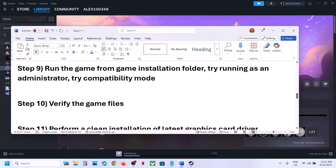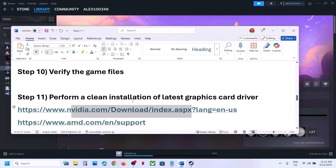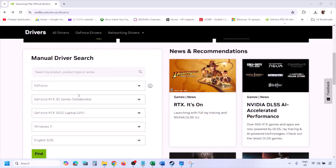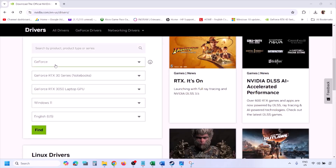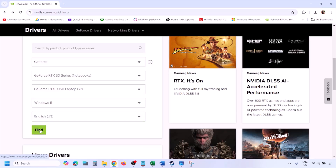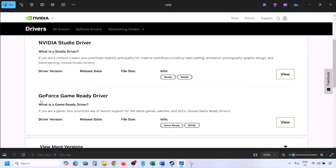The next step is to perform a clean installation of your graphics card driver. If you have an NVIDIA card, go to the NVIDIA website; if AMD, go to the AMD website. On the NVIDIA website, select your graphics card from the list, select the right operating system (Windows 10 or Windows 11), click Find, and you will see the latest GeForce Game Ready driver.